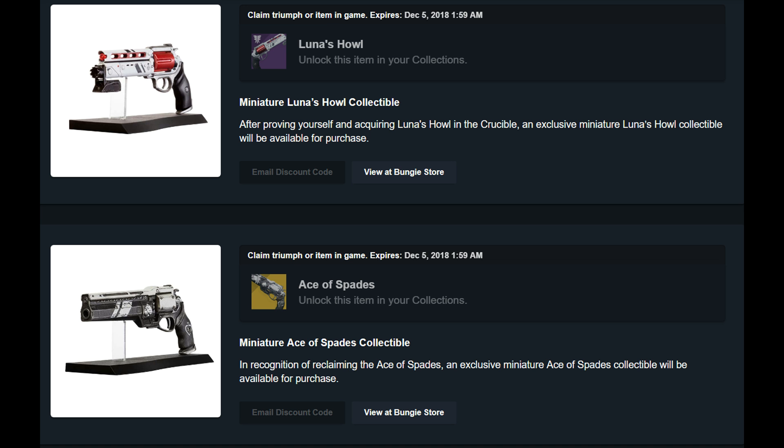The Ace of Spades and Luna's Howl replicas at the Bungie Store will also no longer be available for purchase. And lastly, clear out your vault — if you're having trouble with space now, you'll definitely have trouble in the new DLC.